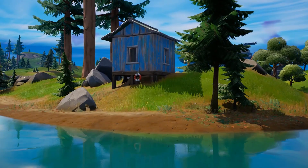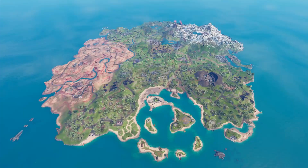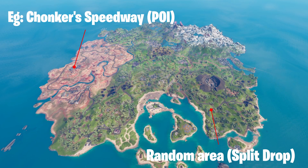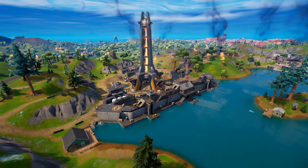I get asked to pick new drop spots for people quite often, and the first thing I always ask is whether they want a POI or a split drop. A POI, which stands for point of interest, simply means a place that is named on the map. A split drop is basically anywhere that is not named. Sometimes people know which type they want, sometimes they don't, so let me explain a few differences because they are very contrasting places.